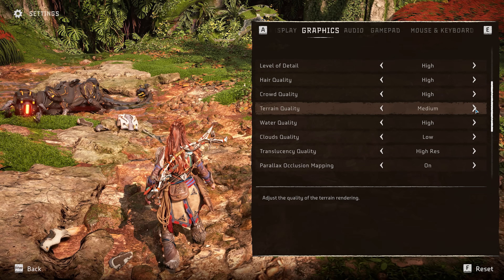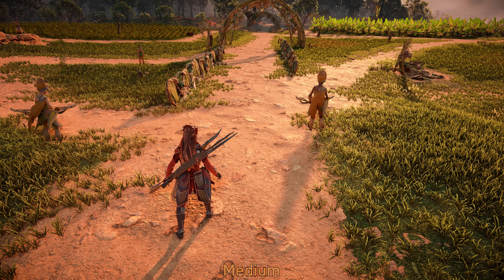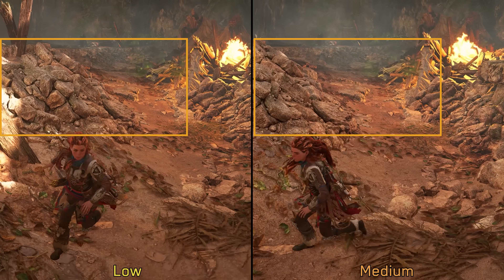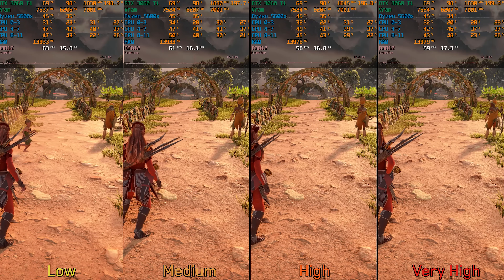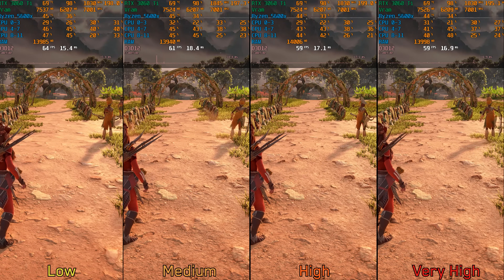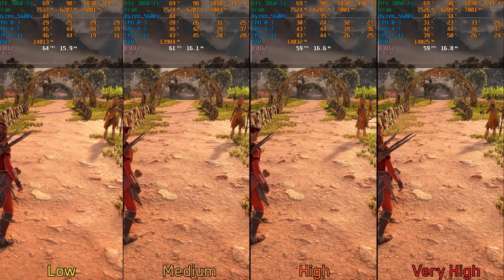Moving on to terrain quality. This adjusts the level of bumpiness and adds more detail both up close and in the distance. Using low can cause terrain pop-in, unlike medium or higher options. Performance-wise, going from low to medium costs around 3%, and to high and very high around 6%. I recommend medium or high terrain quality.